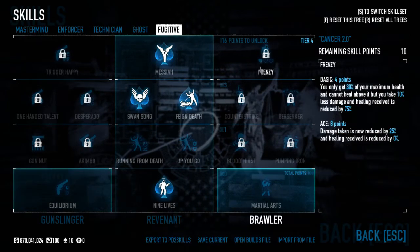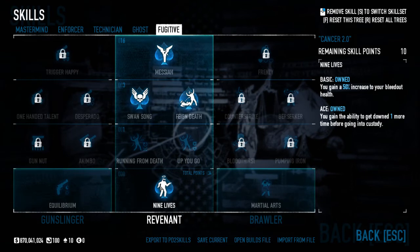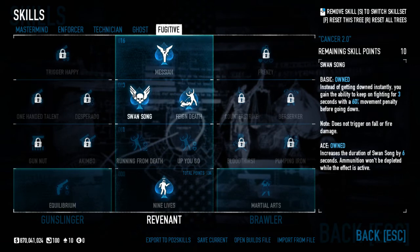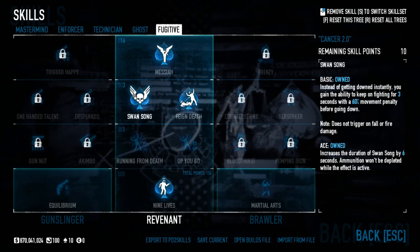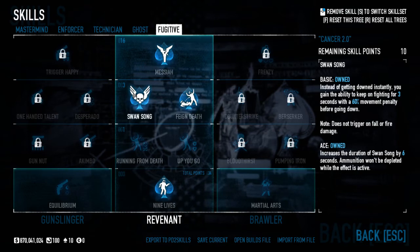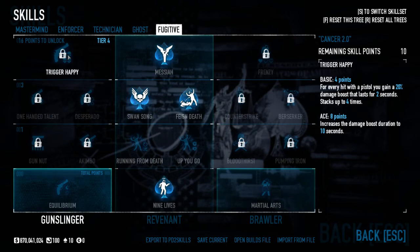In Fugitive we ignore the pistol skills. Nine Lives aced is a must — it's four points and instead of getting one down you get two. Take it no matter what build you're running. Swansong aced is great because you can spam grenades and crossbow bolts while invincible, inspire people, fix the drill, and do crazy things. If you run out of crossbow bolts, spam them to the floor in Swansong and pick them all back up. Feign Death aced and Messiah aced also help you get back up.